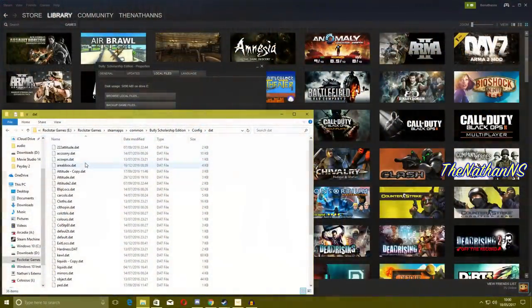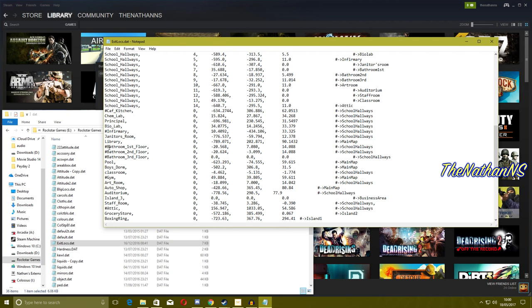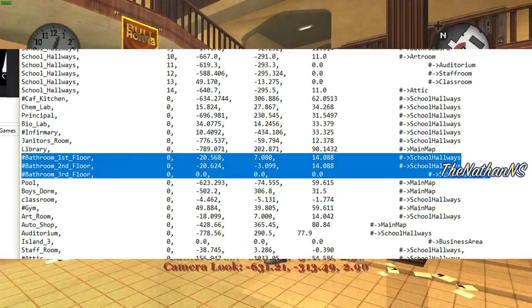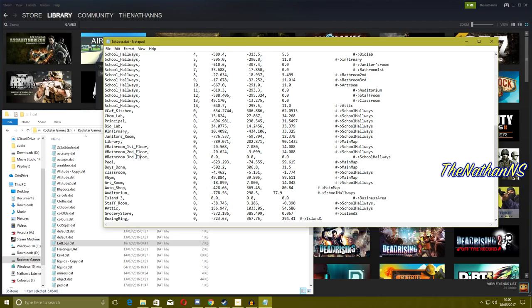Go to config, then to dat, and then to the area per box dot dat or exit locks file. Opening this up in Notepad, we can see: bathroom first floor, bathroom second floor, bathroom third floor — and note how it says school hallways here. Now this doesn't mean these files still exist because they're disabled. For renderware games, if they have a hashtag at the beginning of their code they're automatically disabled. So sadly these have all been disabled.